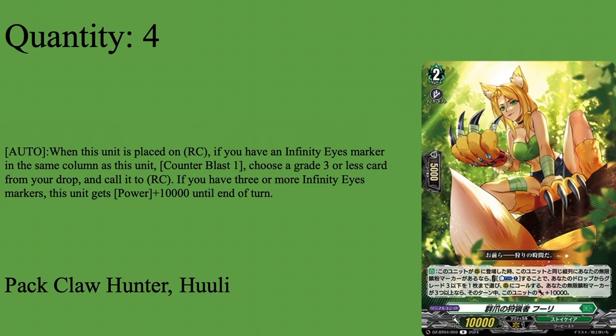Then we have 4 cards of Pack Claw Hunter Hooli — Grade 2 units at 5k Shield, 10k base. Auto honor placed on rearguard circle: if you have Infinity Eyes Markers on this unit, CB1 — choose a Grade unit card from drop zone, call it to rearguard circle. And if there are 3 or more Infinity Eyes Markers she gets 10,000 power for that turn. Specifically it says if you have the markers — meaning if they belong to you, regardless of whose side of the board they're on. Basically use her for early game aggro to rush down your opponent, but also in the late game she can make nice attacks. You kind of want to focus on Clarence getting the Counter Charge. Hooli is a nice Grade 2 — great for Rush, great early game beat stick. Four of.